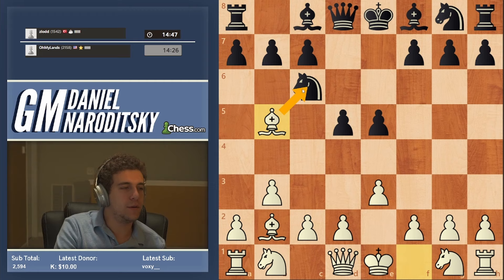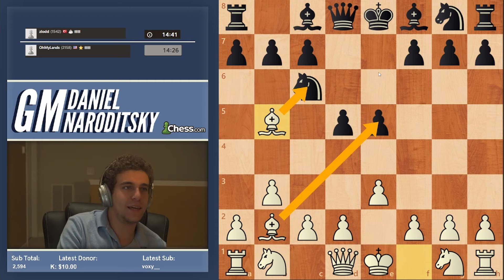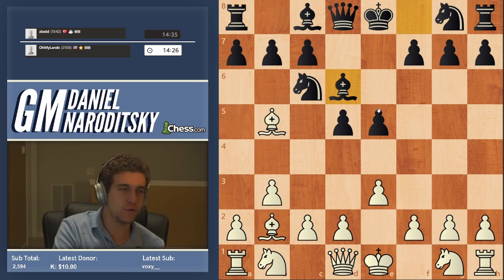We want to attack the knight, which is defending the pawn. Depending on how black plays, black can get in big trouble here really quickly if he is not super careful, because you could end up just losing a pawn — bishop d6. This is a pretty famous line, which again could end very badly for black.